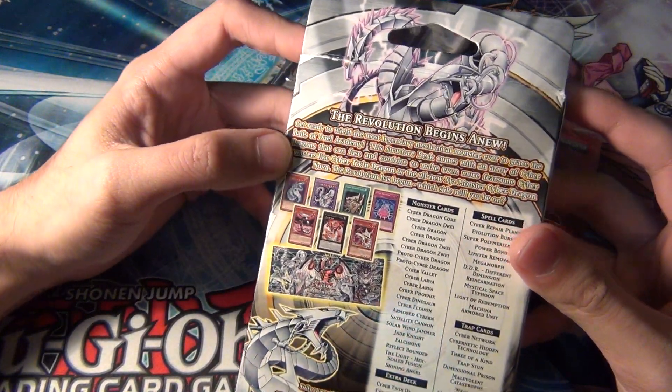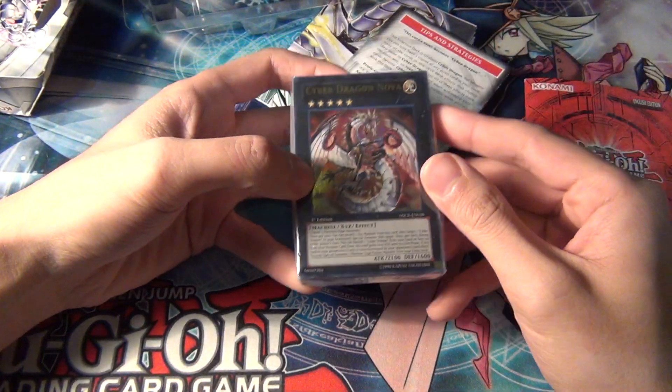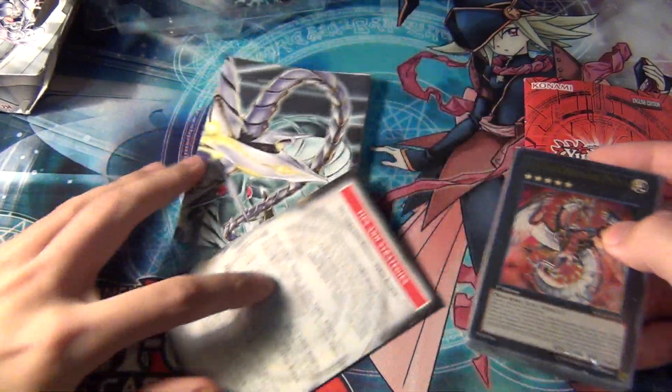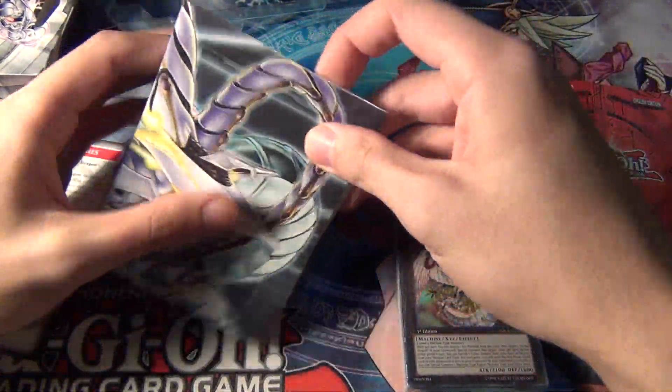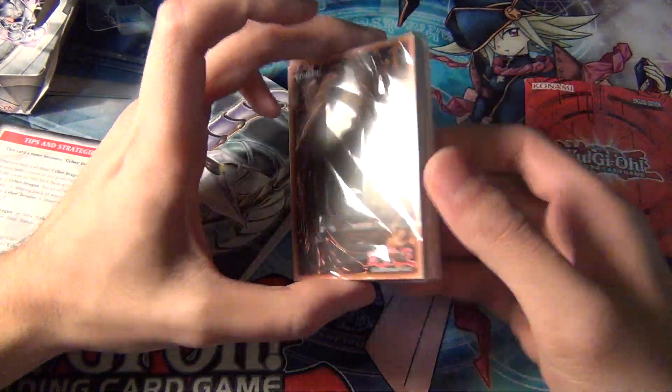So it comes with, as with a typical Yu-Gi-Oh structure deck — usually includes around 40 something cards. It gives you a complete deck of 40 cards plus some Xyz extra deck cards as well.